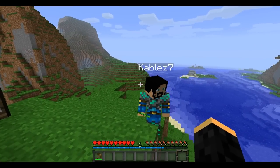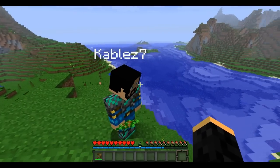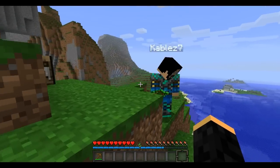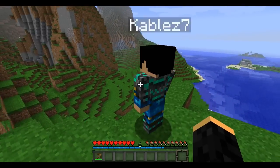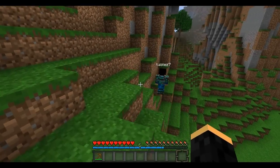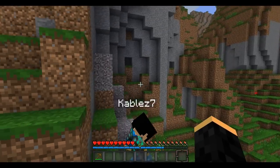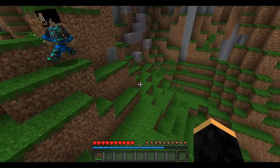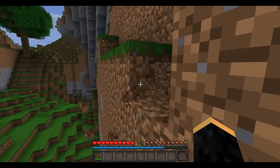Cows drop leather and beef. Beef you can use to fill your hunger meter. Leather you can use to make some basic armor. Pigs — those pink things over there — drop pork chops, and that's all they drop as of Minecraft 1.0. You use that to fill your hunger meter. There's also sheep in the world — they drop wool, and you use wool to make beds, which are very important. You should get a bed between day one and two, as late as day three. A bed lets you skip the entire night and head straight to day.